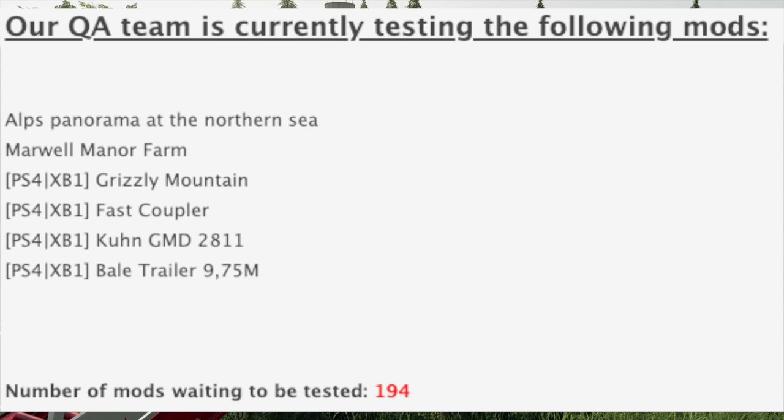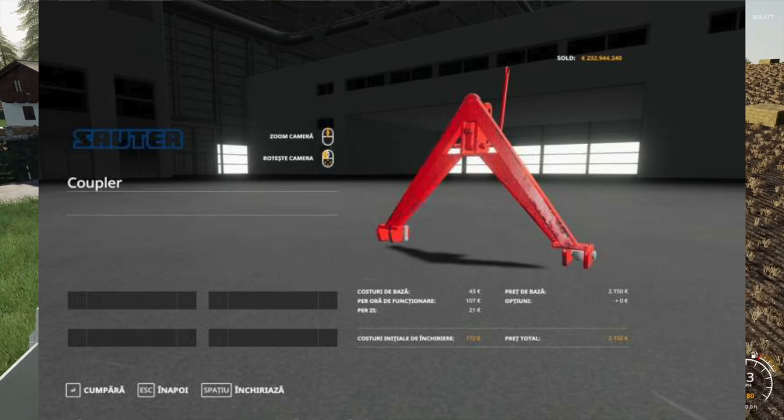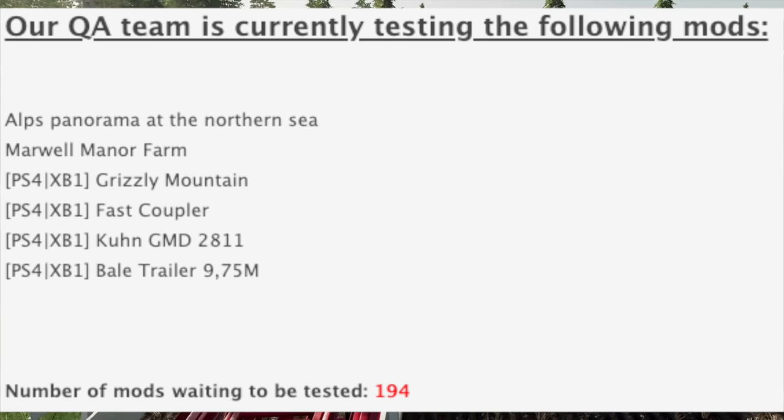We also have in testing for PS4 and Xbox One the fast coupler, which is just a quick coupler that goes on the front or rear of your tractor. The picture posted here is from Farming Simulator 17 because it's a mod that we had back then.